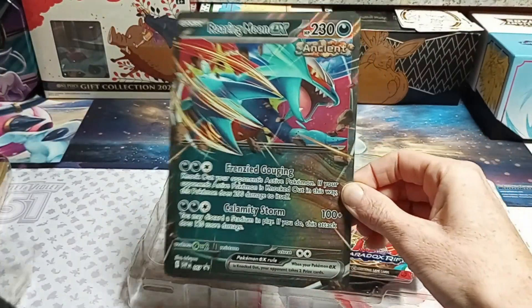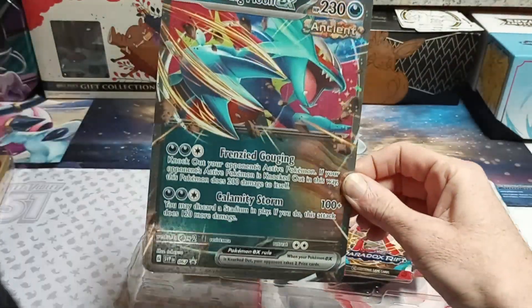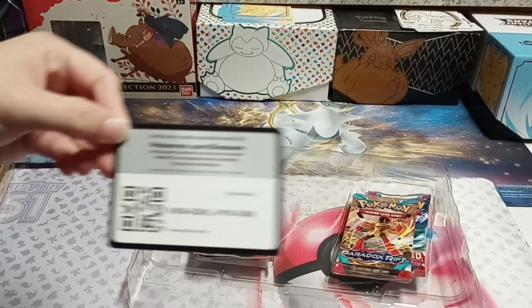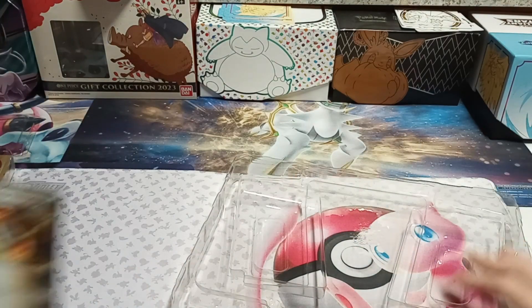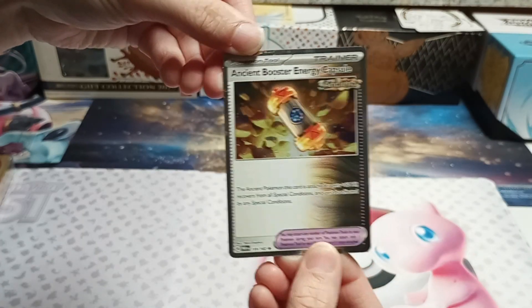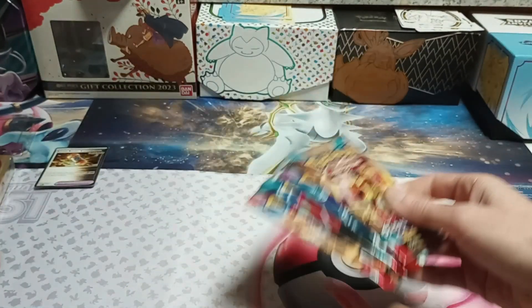Here's what I really wanted - this big giant Roaring Moon EX. I really like the ancient cards with the little sand dunes. There's your code for the box. Go ahead - promos: the energy capsule, Ancient Energy Capsule. We got four packs.